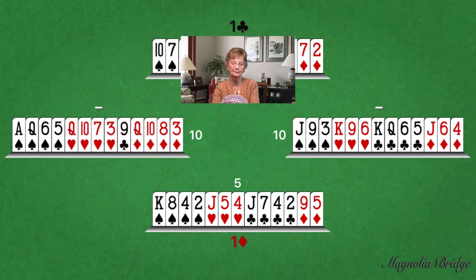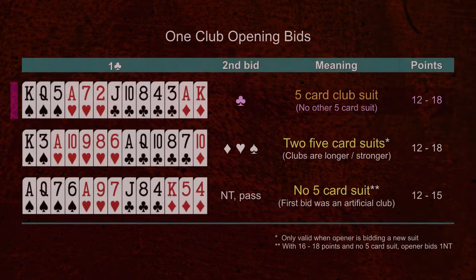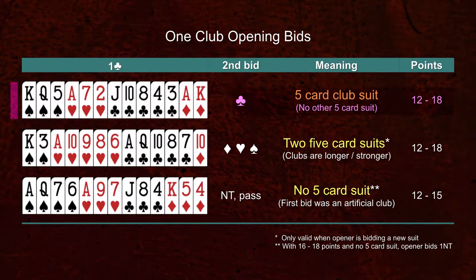One No Trump. Opener's second bid not only clarifies the meaning of their first bid, but also gives the partner the opportunity to clarify their One Diamond bid. Opener could have either: 1. Bid clubs again to indicate having at least five club cards; 2. Bid a second five-card suit, such as hearts, to indicate having two five-card suits such as clubs and hearts, where the clubs are longer or stronger; or 3. Bid 1 No Trump to confirm that the first bid was indeed an artificial club signifying a hand with no five-card suit.